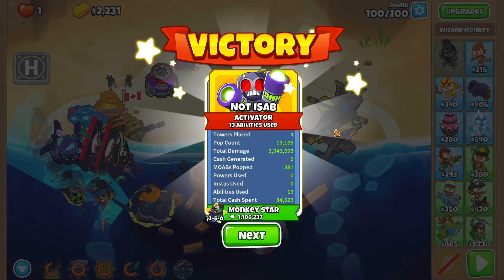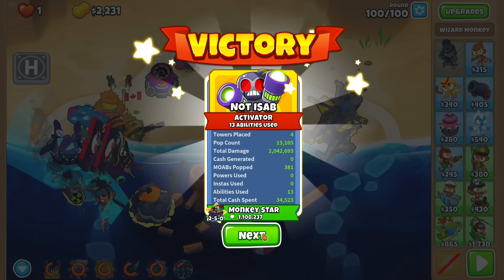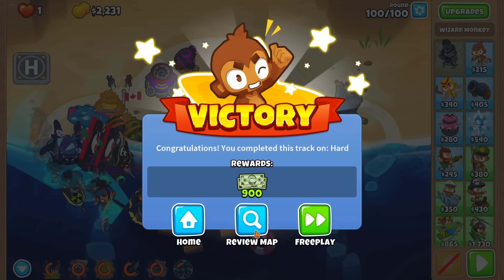Hence, if you submit a run with a Mermonkey, it might be pretty fun to salvage it — especially the bottom cross path. I think we're just getting started with synergies.